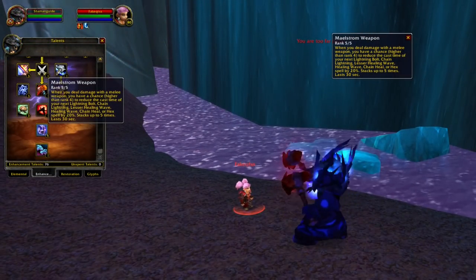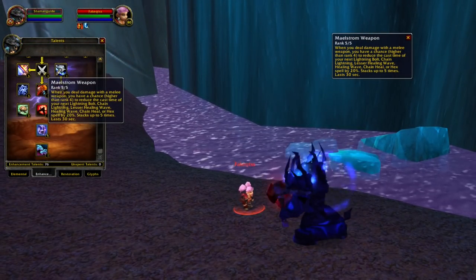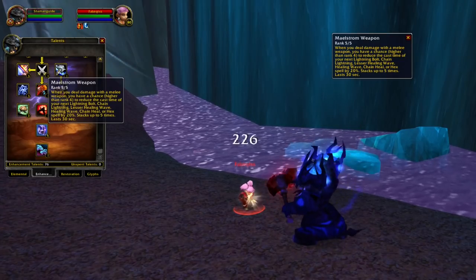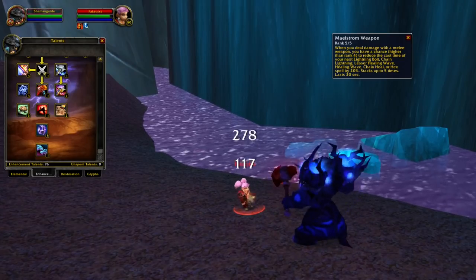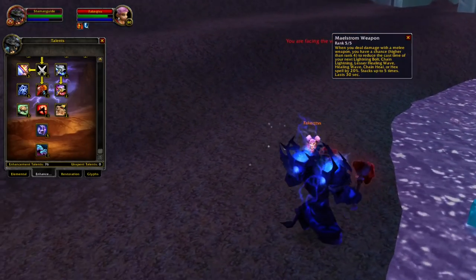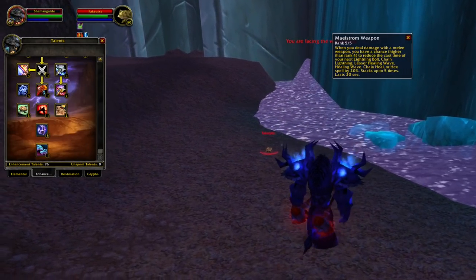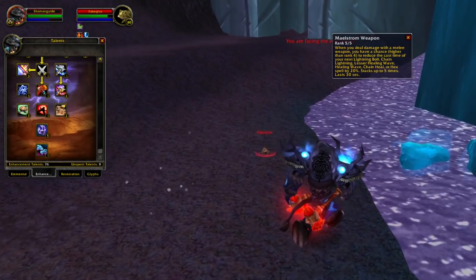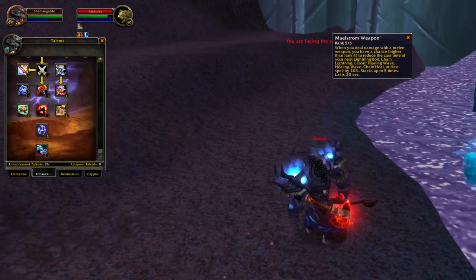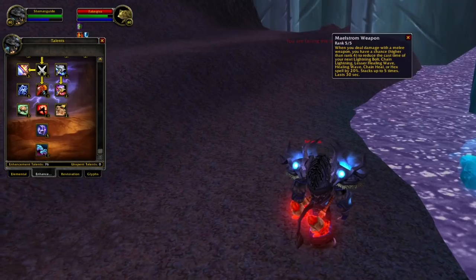Another new talent for the Enhancement Shaman is Maelstrom Weapon. Whenever you do damage, you have a chance to get a stack, and when you have 5 stacks you will be able to cast your next spell instantly — for example, an instant heal, an instant lightning bolt, or even an instant Hex. One way I like to use this in a raid is if we are about to take a lot of damage: I stack these up and the moment I take the damage, I instantly heal myself for a lot of healing.